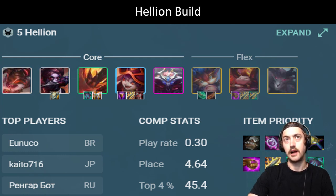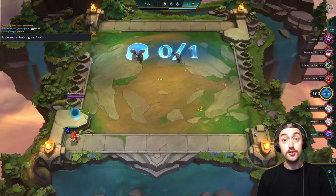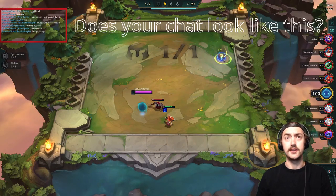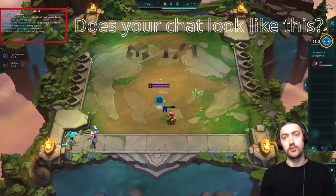Secondary items for Heimerdinger would be good, or tank items for Volleybear. As far as when to play this build, it's really not something you can force — you need Hellions in your shop in order to play it.